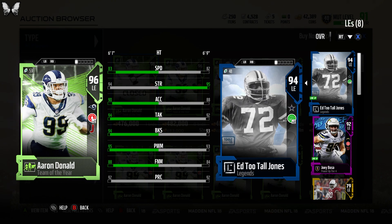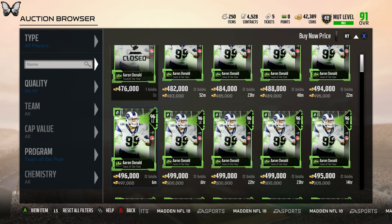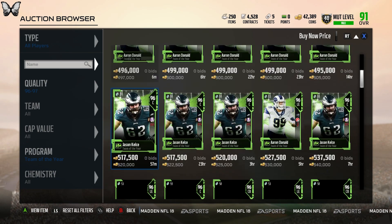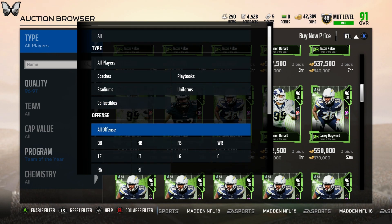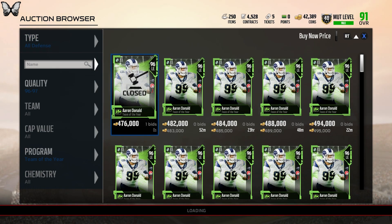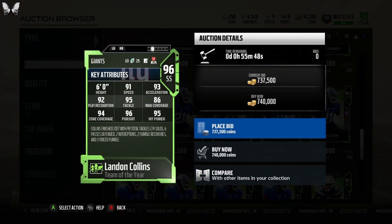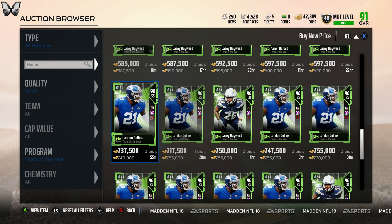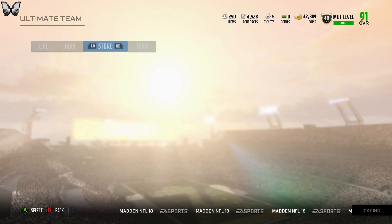Aaron Donald only has minus one strength compared to Ed Too Tall but is way better in everything else. The card is going for 470K — honestly the cards aren't that expensive, which is pretty cool. I think the last one I'm missing is Landon Collins: 91 speed, 93 acceleration, 95 tackle, 94 zone, 96 pursuit, 95 play recognition. That card is amazing — really amazing. I wouldn't mind this one either.